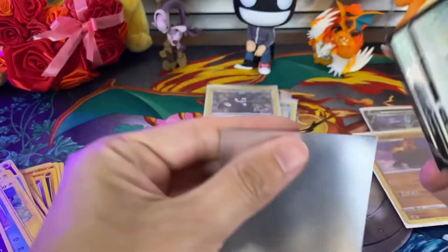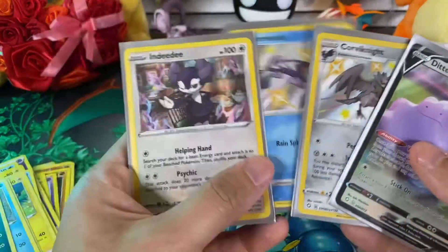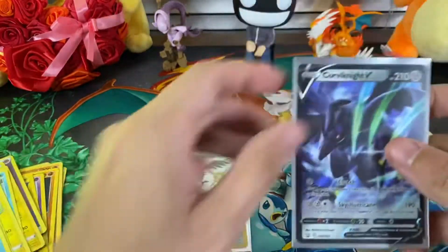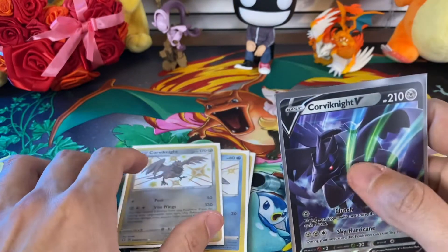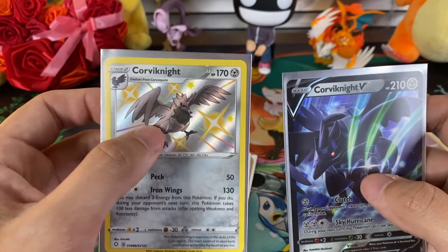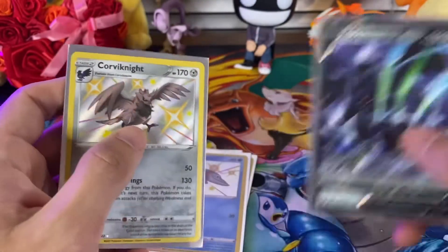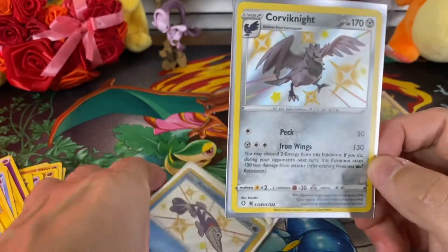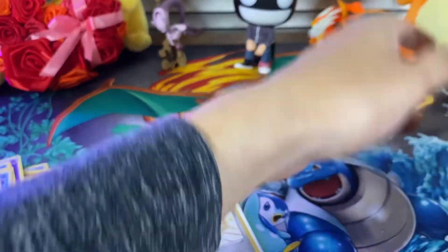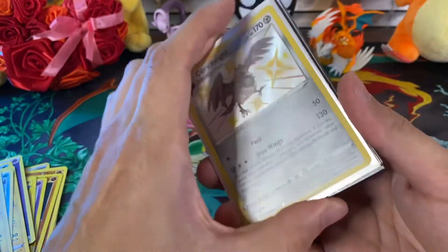I'm going to go with Shining Fates as the winner for this pull, because we did get two shinies. And this shiny Corviknight is just awesome — this is Corviknight from Battle Styles in its original dark, blackish color, and here we have the light shiny gray. Definitely prefer the shiny one. I think Shining Fates is the winner. We're going to do the same thing for the next video — another pack battle. Stay tuned for that, and thanks again for watching. Peace.